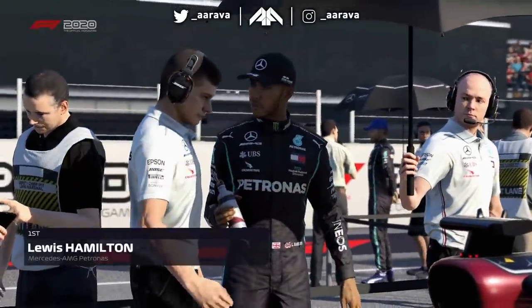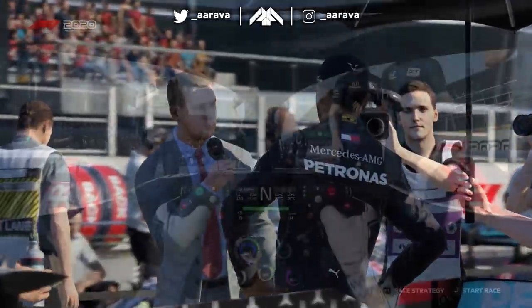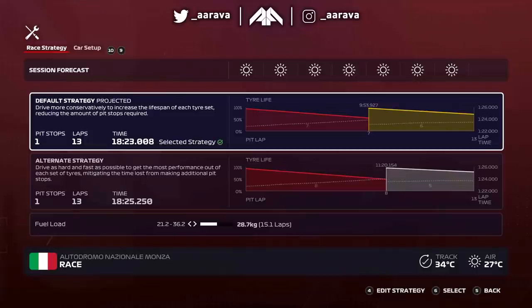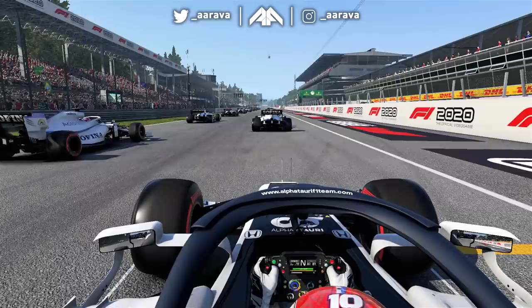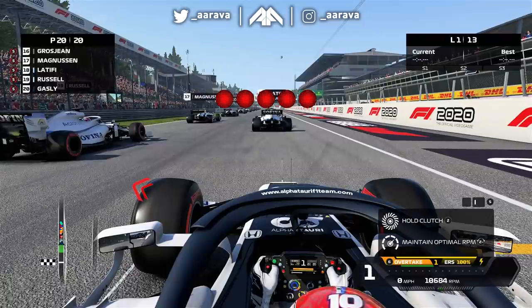Around here on the game the slipstream is so powerful, as it may be in real life too. So I don't think overtaking will be much of an issue — it's really going to be about how the start goes. That will really determine how well we do in the opening few laps, because it's a little bit harder to make up ground in the AlphaTauri versus the Renault or the top three cars, since in the game the AlphaTauri is a little bit slower than in real life. But let's get into this from last place on the grid — P20 at Monza — 13 laps ahead of us.